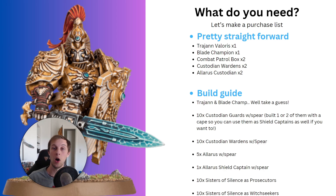Vexillas are the ones with the flag. While you're building your Custodian Guards with spears, I would take two of them and give them a cape — this will be included in the box. The cape can be used to show that this is a Shield Captain. In some games you won't be using them as Shield Captains, just as normal Custodian Guards — no one will bat an eye. But when you do use them as captains, you can easily point out that the guy with the cape is the captain.